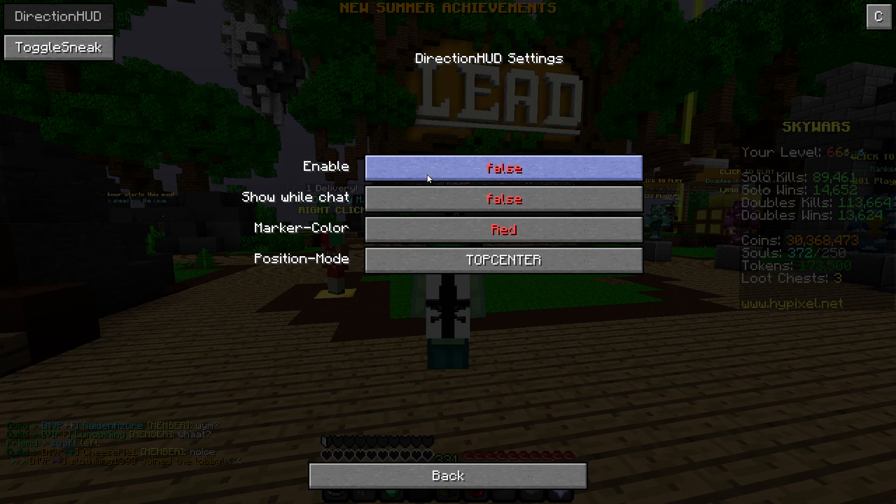It also has a direction HUD, which I never use — it shows compass directions like Northeast. There's a show-while-chat option that disables markers and things like that. It also has toggle sneak.